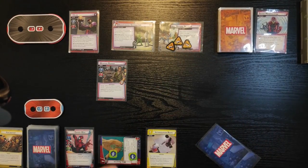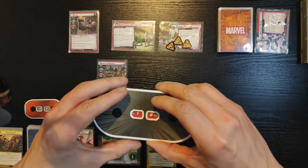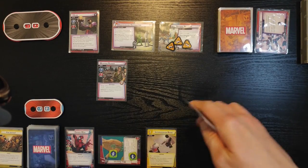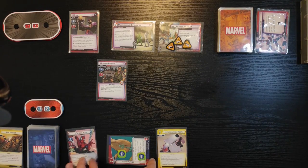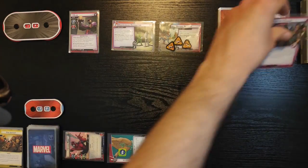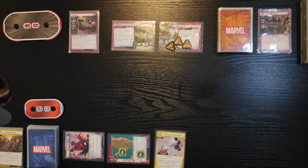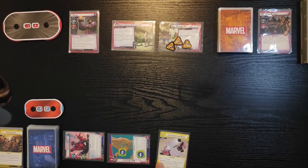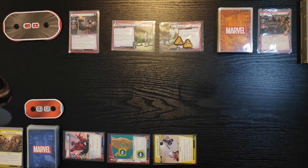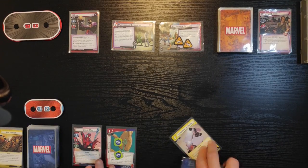The Immortal Claw is now gone and he goes down to 18 health. Spider-Man's gonna attack for two points of damage and get rid of this Weapons Runner. Then as a response I can exhaust the Interrogation Room to remove one threat from a scheme — so I'm gonna remove one threat from Defense Network. Let's flip back.